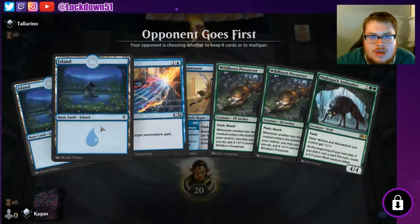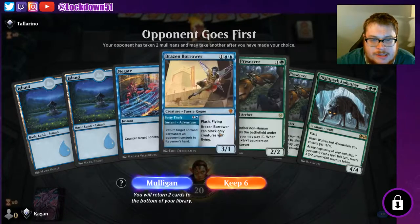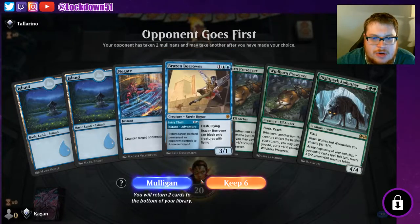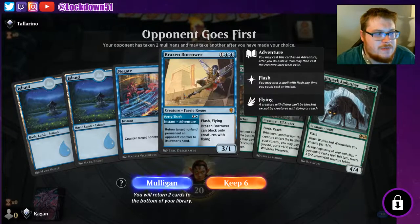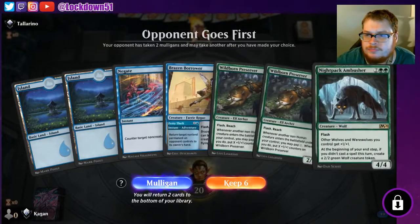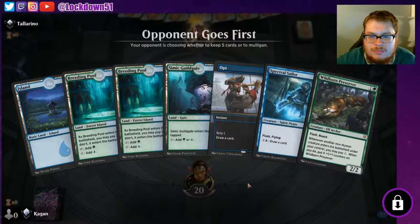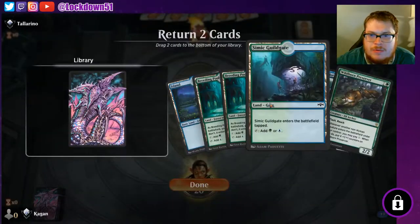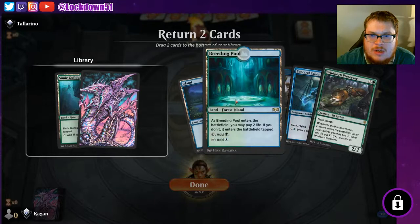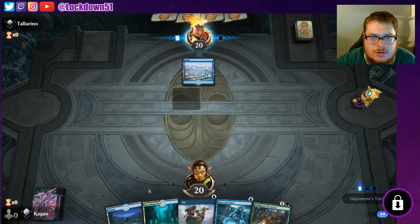We really can't keep this hand, so we're gonna mulligan. This is a bit of an awkward hand as well — got a Negate and a Brazen Borrower. Trying to take out these Negates a little bit; I never seem to use them. Mulligan. Keep it, sure.